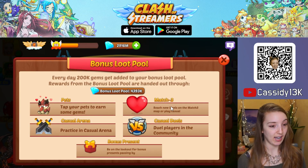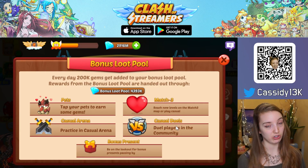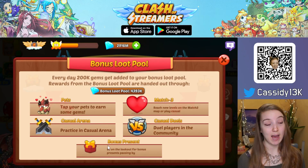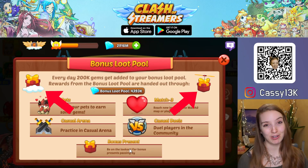For example, you can tap pads, do casual games in match free, duel players in the community — so not your daily loot board duel — do casual arena battles, so not the ranked ones, or you can tap a random present that might be flying around in your menu.